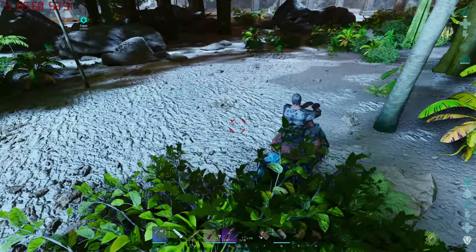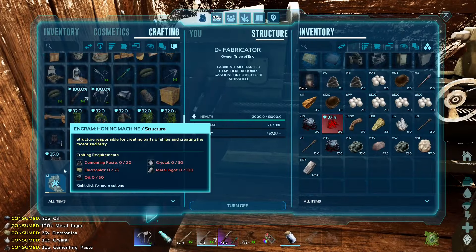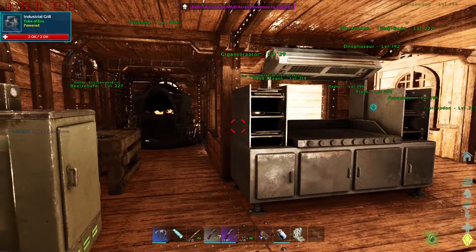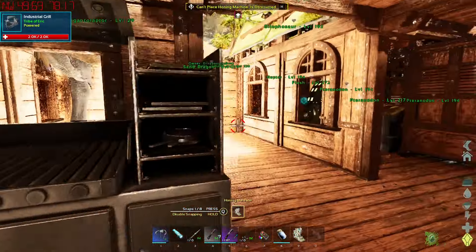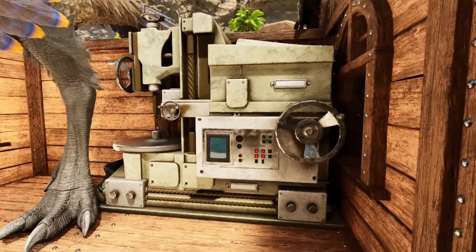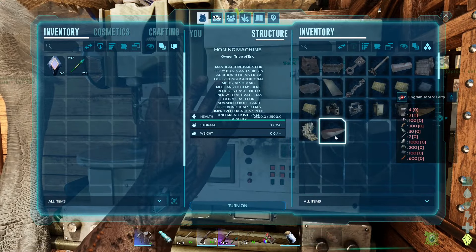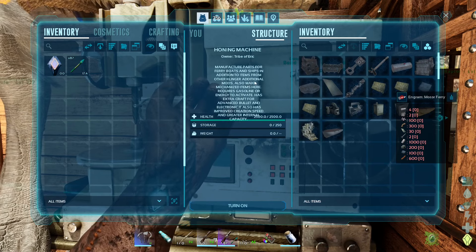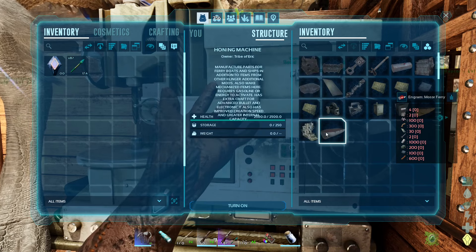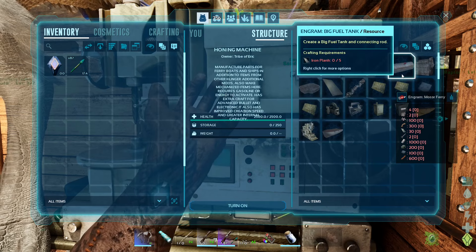This place looks nice - I can't find the pearls though, but that might just be a skill issue on my part. Let's whip up the honing machine - that won't take too long. We leveled up from that, nice. Please don't be big - right there, fine, you look nice. This is used to build stuff faster than a normal fabricator and it also makes stuff for other clinger mods. So for the motor fairy, I pinned everything we need: four big fuel tanks, that's 20 iron planks.